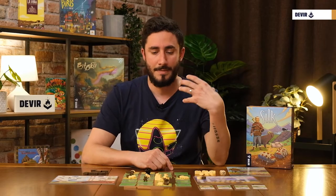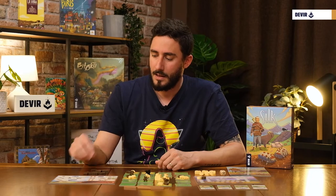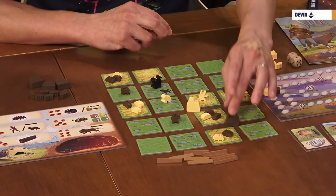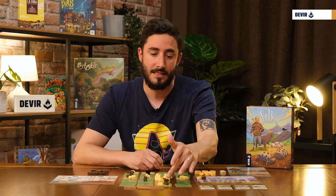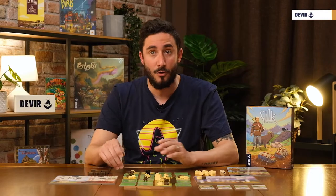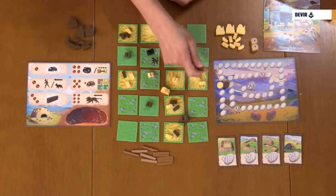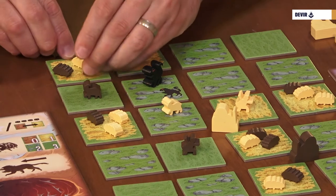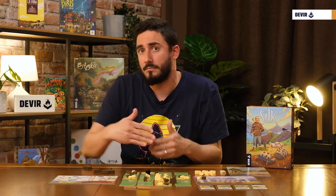First, during your turn you must place one of your silkworms — as long as you have silkworms in your reserve and there is an available space. An available space means either an empty tile or one with fewer than three silkworms. You can place a silkworm on an available tile around your nursery, or on an available space where you already have at least one of your silkworms. If the tile already has three silkworms, you cannot place there. If you have no silkworms in your reserve or there's no available space in the playing zone, you simply skip this part of your turn.